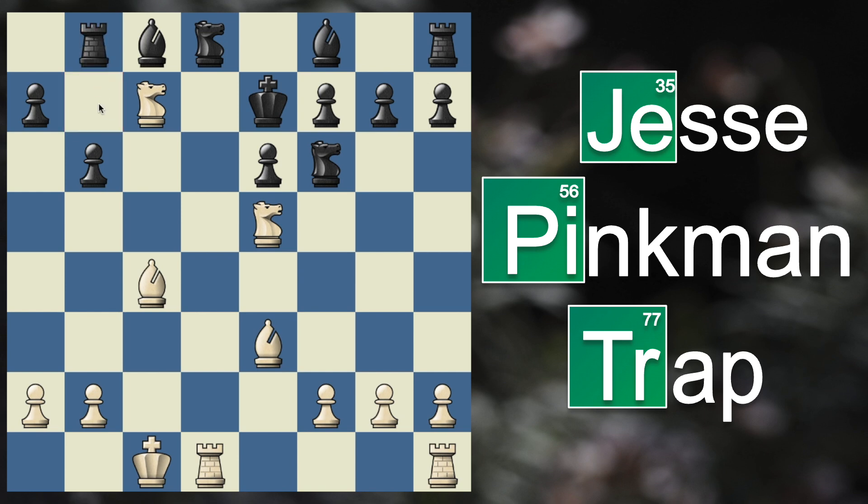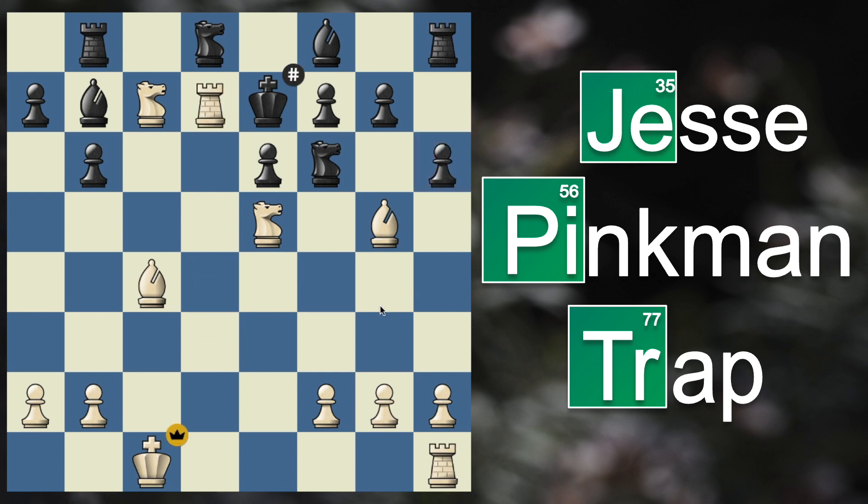I'll show one more trap — black's most common move here is to play bishop to b7 and attack our g2 pawn. But here we are actually winning after bishop to g5, because we are pinning the knight. If black just plays pawn to h6, then this is tragic and loses to rook d7 checkmate. The knight is pinned so it cannot capture the rook, their king simply has nowhere to go, and they are dead.